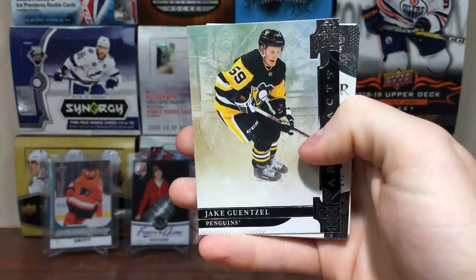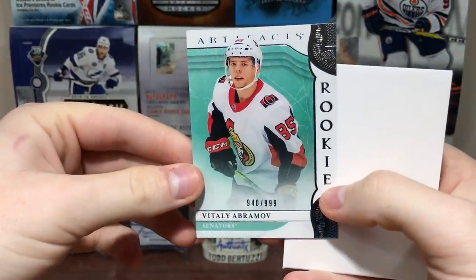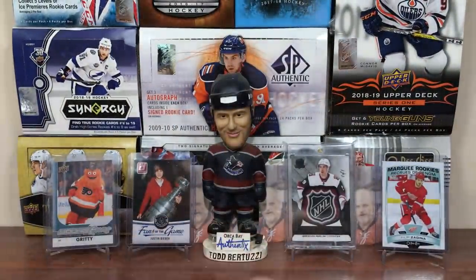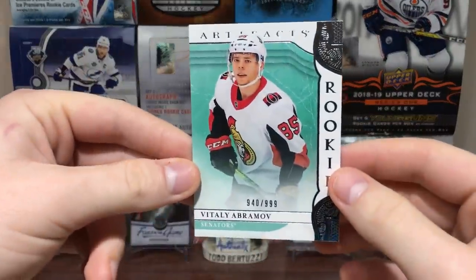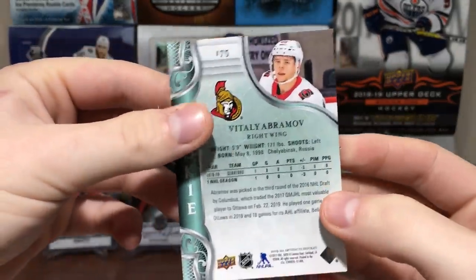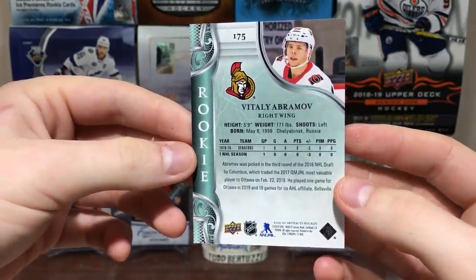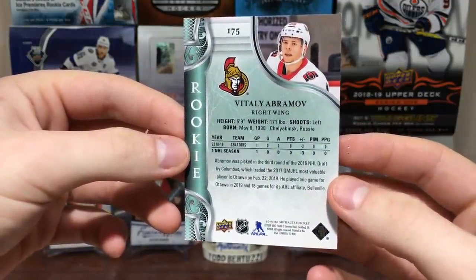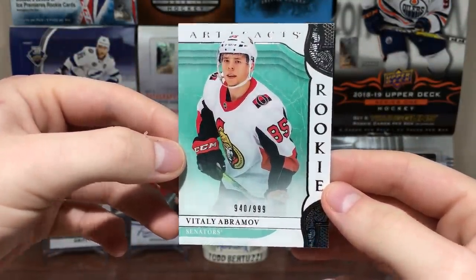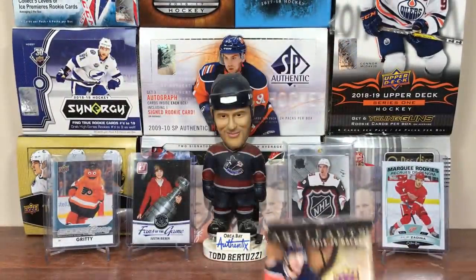Got Patrick Hornqvist, Jake Genzel, and we got a rookie: Vitaly Abramov. Got Franz Nielsen as well. Vitaly Abramov — former Blue Jackets prospect. I believe he played in the Q. He's Russian, was part of the Duchesne trade. He's from Chelyabinsk, same place as Kuznetsov and Slava Voynov, so you can see excellence in the future for Vitaly Abramov.